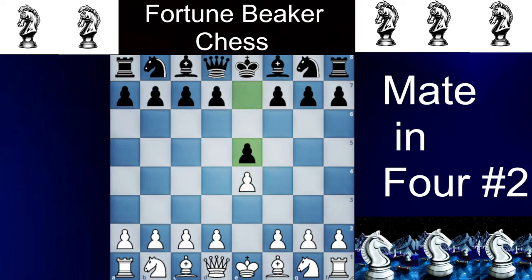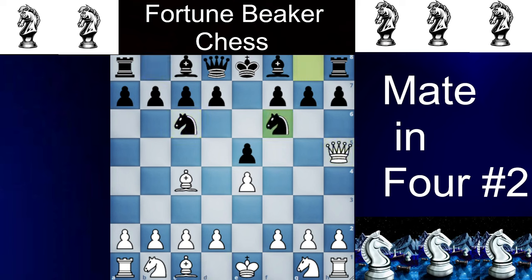The second one is the famous Scholar's Mate: e4, e5, Bc4, Nc6, Qh5, and then Nf6 is a blunder, and then Qxf7 checkmate.